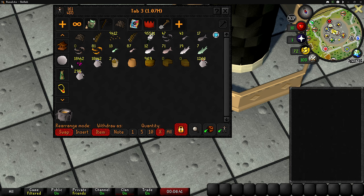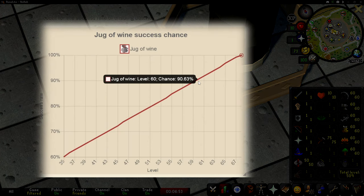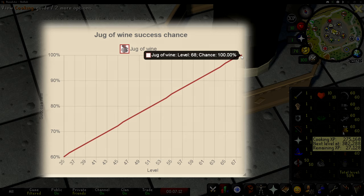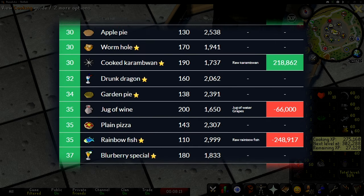We're still going to be making wines for cooking XP. Because we're level 60 cooking, the chances of us successfully making a wine is 90.6%, and we really want that to get up to 100%. For that to happen I need to be level 68 cooking. To get there we need a total of 329,000 XP, which means we're going to have to successfully make 1,650 wines.